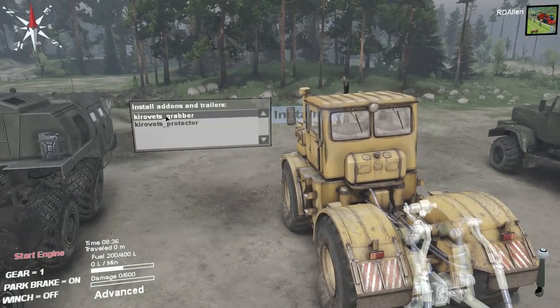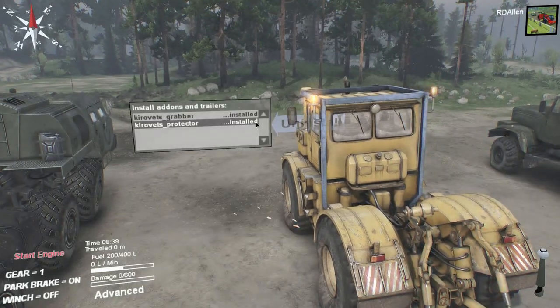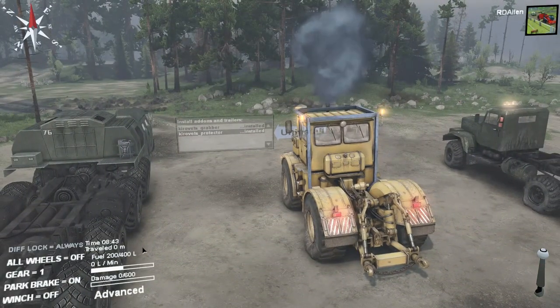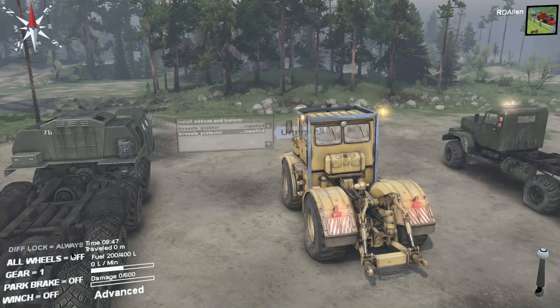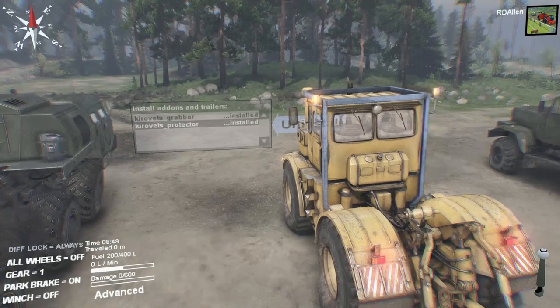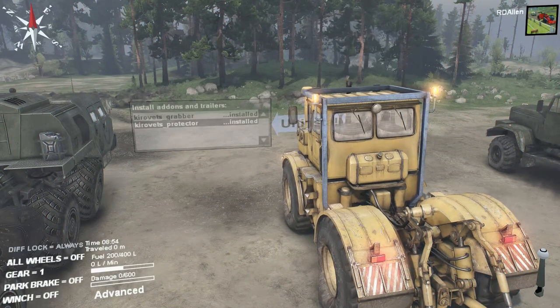What about the Kirovitz? We got grabber and protector — put them both on, sure, why not? Okay, parking brake's on, that's space bar. Let me push some buttons here. That brings up the main menu. That's all wheels. Button two on the steering wheel here is four-wheel drive, and button three is the parking brake.